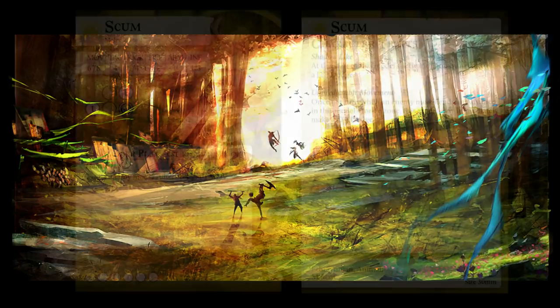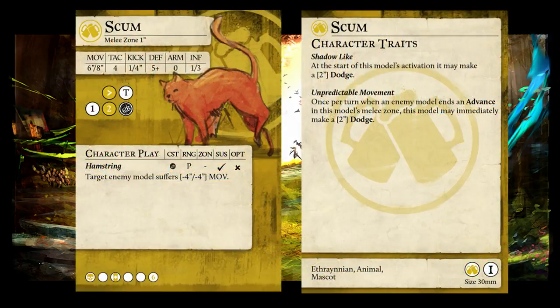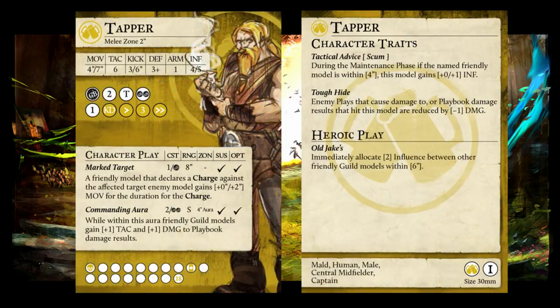The most basic way to counter this play is to stay out of the cat's threat range, but since the cat can go a non-linear 17 inches, that is easier said than done. The other way to play around it is to stay out of Tapper's threat range accounting for the push from Scum and Times Called — ideally 13 inches away — since this will require a double push.